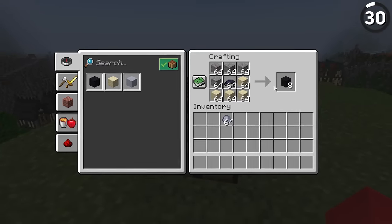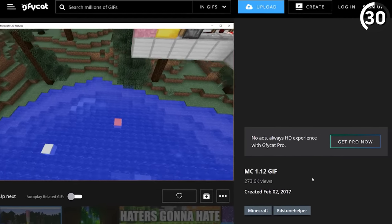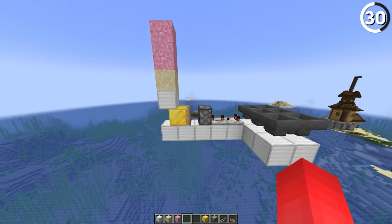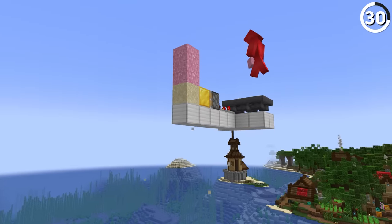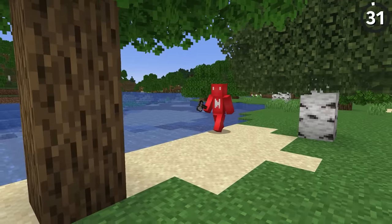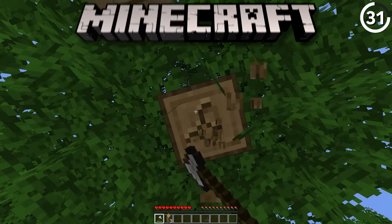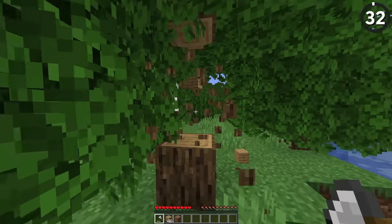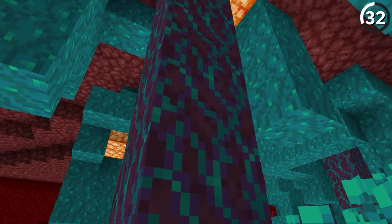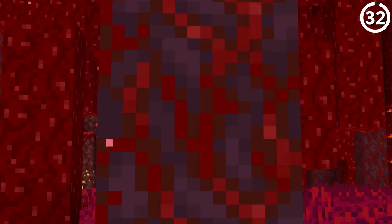Before concrete was confirmed for the snapshots, Jeb first showed off the concept in a video posted in February 2017, featuring an early texture for pink concrete powder and how it hardened on contact with water. Back in Java Edition Classic, breaking a wood log would drop planks instead of the actual block. And moving to the Nether counterparts, the crimson and warped stem blocks are the only logs in the game that have an animation.